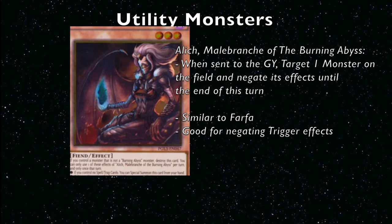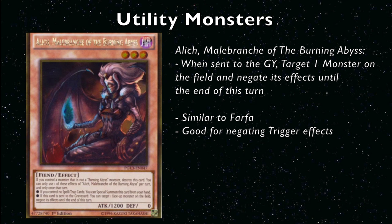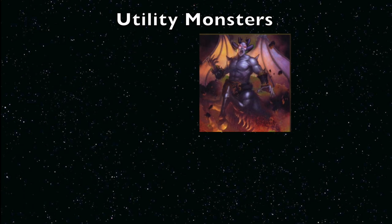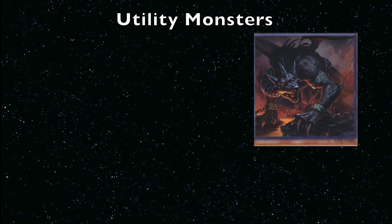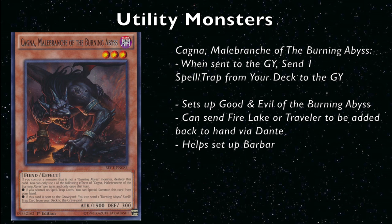When Alec is sent to the graveyard, you can target one face-up monster and negate its effects until the end phase. Alec is great for effect negation — Farfa banishes the monster which prevents it from using effects, but Alec is the better choice for trigger effects that would resolve even while banished. When Calcab is sent to the graveyard, you can target one face-down spell or trap on the field and return it to the hand. Calcab is useful for clearing your opponent's back row or your own, and it's really clutch combined with Twin Twisters — that lets you clear three back row.